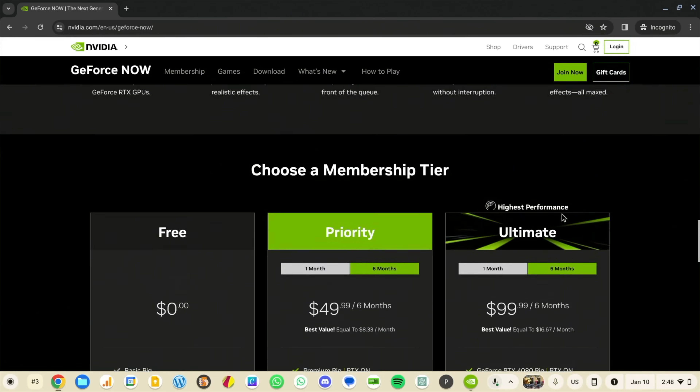But now you have day passes — around $3.99 for Priority and around $7 or $8 for Ultimate. That gives you access for one 24-hour cycle to either tier, so you can actually try it in your home, your office, or on your phone — however you plan to use it. It's 24 rolling hours, so if you start at 2 o'clock in the afternoon, you've got until 2 o'clock the next afternoon. At those prices — basically the cost of a coffee — it's worth skipping a latte and giving this a try, because a lot of people are skeptical until they actually do it.